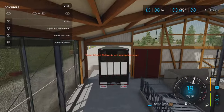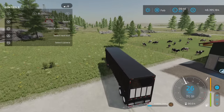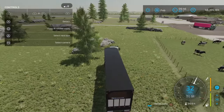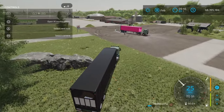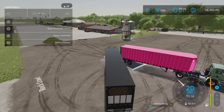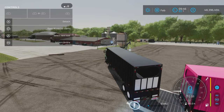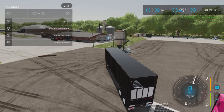So you don't accidentally dump it anywhere you don't want to. If you have sell points around and you open the door while driving along and come up to a sell point or a silo, it will automatically dump out. So let's go ahead and close that again.